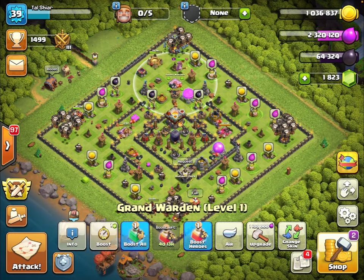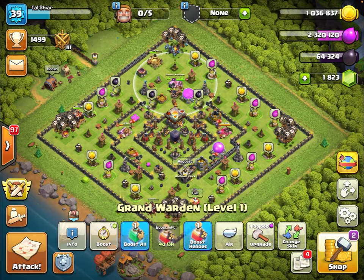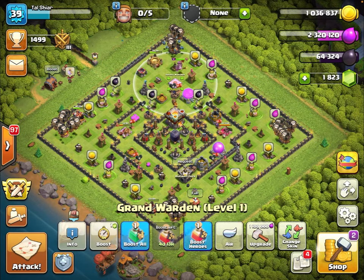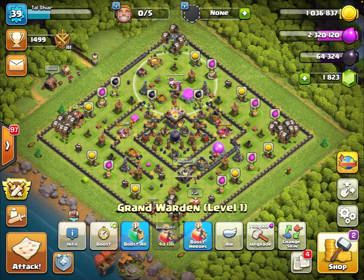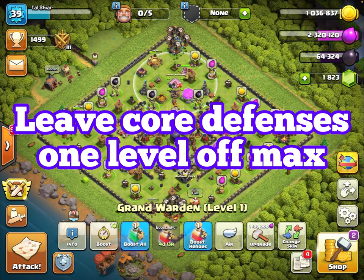Lastly, if you finish your elixir upgrades, focus on upgrading core defenses. We're going to be hanging out at Town Hall 11 for a while, so we might have enough builder time to upgrade some defenses. We're going to have all three heroes — king, queen, and grand warden — down at the same time. If you do upgrade any defenses, focus on core defenses, because those are very difficult for lower-level armies: your X-Bows at TH9, your inferno towers at TH10, your eagle at TH11.